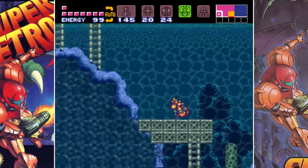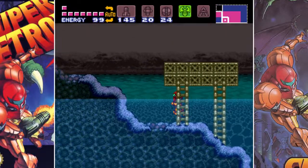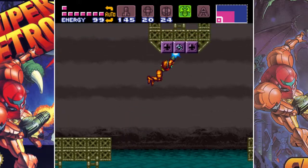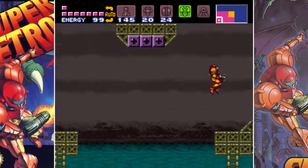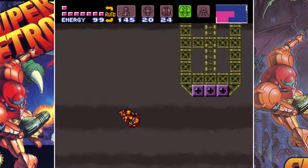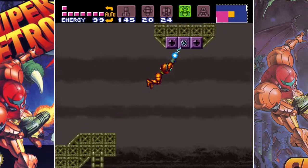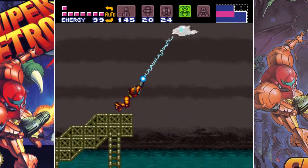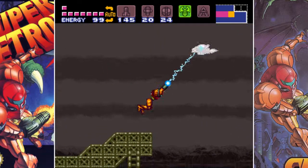Some things are absolutely necessary — like you need the gravity suit with the speed booster, and you can't use the speed booster in water without the gravity suit. There's nothing there, and these green ones you can actually grapple onto.